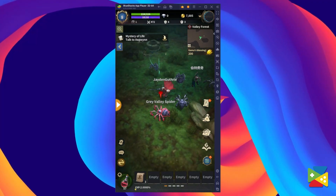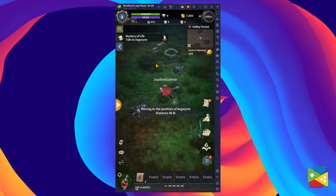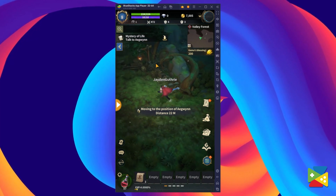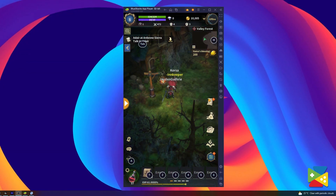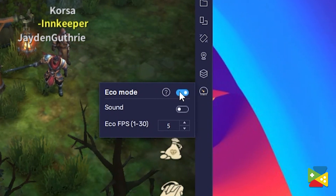Keeping on the topic of AFK, another great feature you can use with BlueStacks is the Echo mode. This will allow you to leave the game running in the background of your PC while consuming little to no resources on your computer. So while you're working, playing other games, or simply away from the PC, the game will keep farming those precious resources without causing any lag or slowdown. To use this feature, simply click on the icon on the side and then activate it.